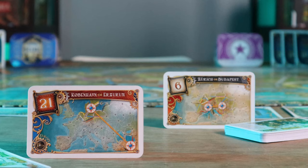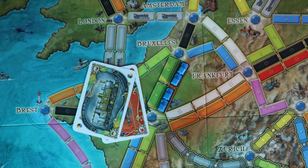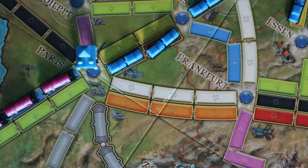The player who has visited the most European countries in their lifetime begins the game. In Ticket to Ride Europe, you'll be working to claim train routes connecting cities throughout Europe and building train stations in order to fulfill destination tickets that you start with and draw throughout the course of the game. By claiming these routes one at a time between cities and fulfilling your destination tickets, you'll score points. The object of the game is to be the player with the highest number of points at the end of the game.